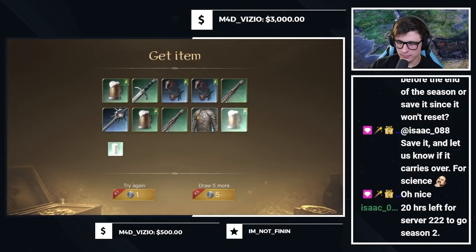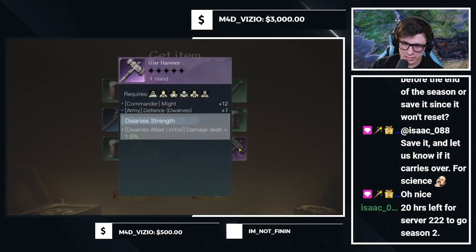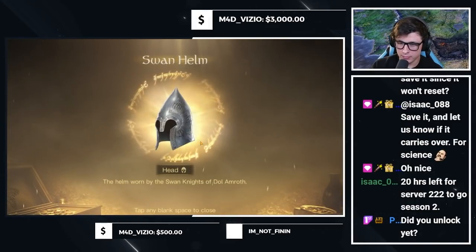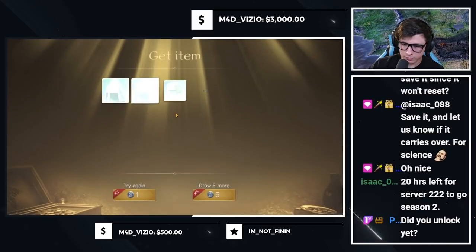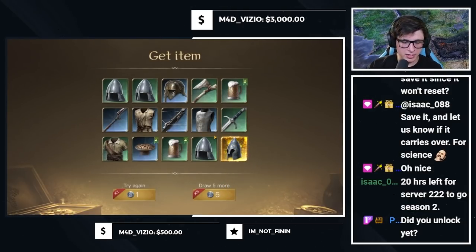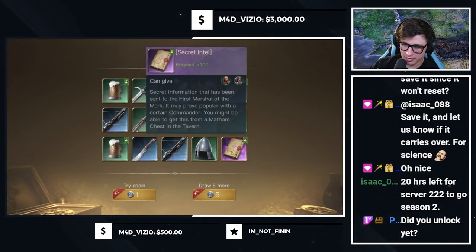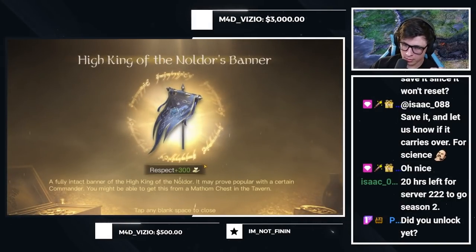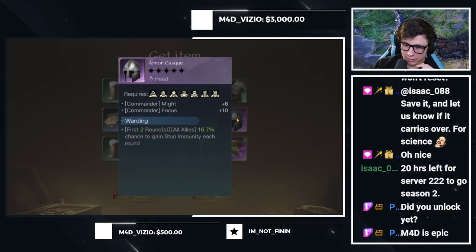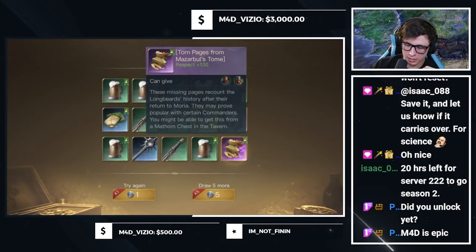Here we go - Randuil, a couple things: Mirkwood Bow and a War Hammer. We're kind of doing good on weapons. Oh, that's cool - we just got a Swan Helmet with Courage - solid, but we're doing a pack opening here trying to get accessories. More Secret Intel - here we go - the Noldor's Banner for Gil-galad. He's very epic. The Arnor Cask with the Warding, I think it's solid, and some Torn Pages.